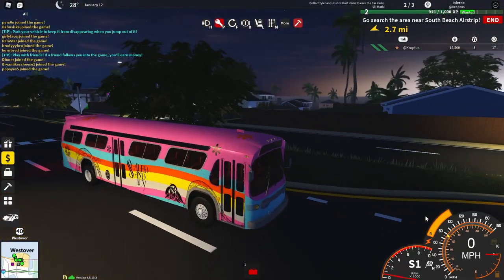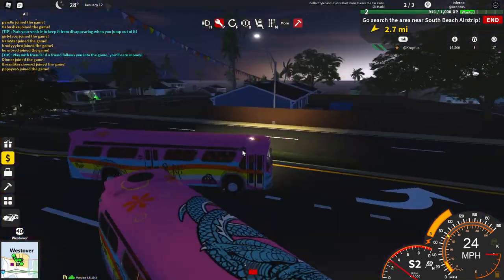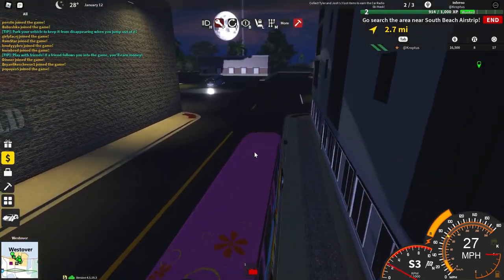If you did this tutorial right, your bus will look like this. Now you need to head over to the marker — cross the map again. Oh my gosh, this game really hates me, doesn't it?